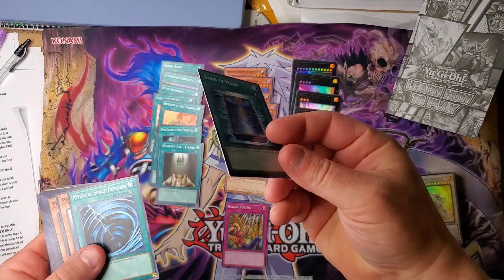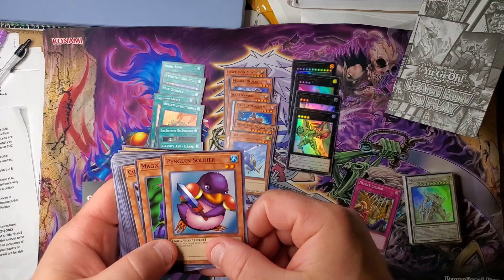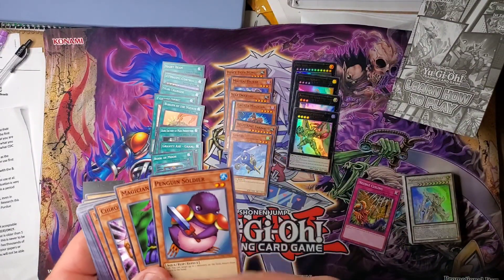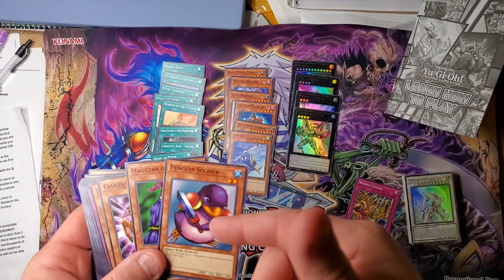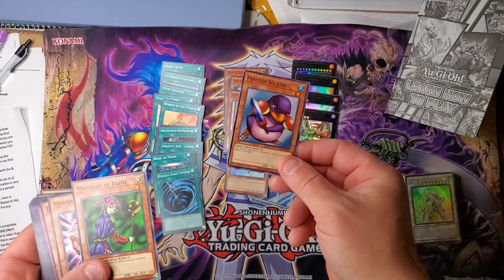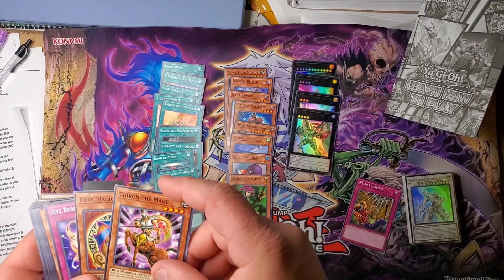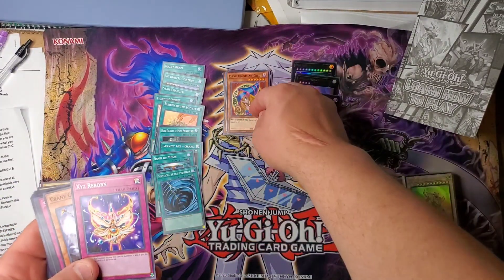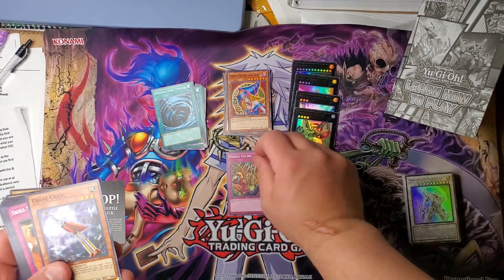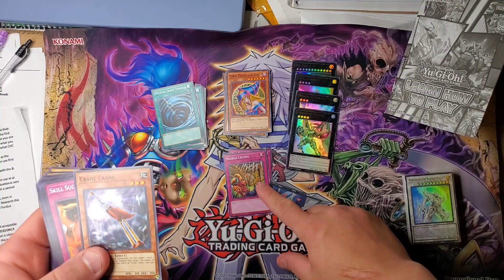This is a throwback — Penguin Soldier! I used to love this card, man. You could bounce two monsters back, or if you flipped it on your turn, you'd send this one and one of their monsters back. That was before Grand Mole was a thing. Magician of Faith, Tron the Mage, Dark Magician Girl — you got XYZ Reborn, that's pretty great. Needle Ceiling's really good too. This card in Ghost Tricks is just crazy.